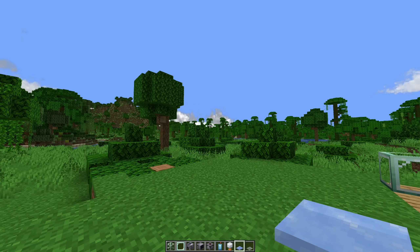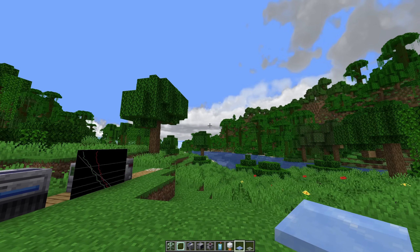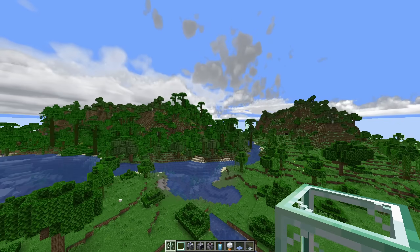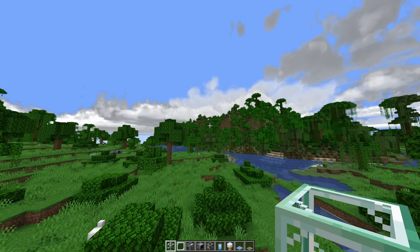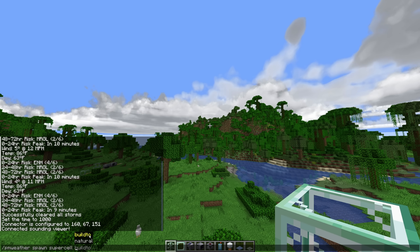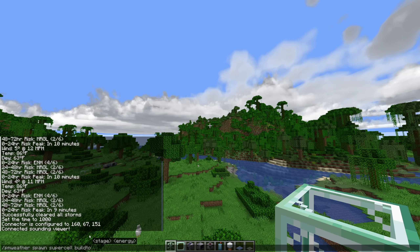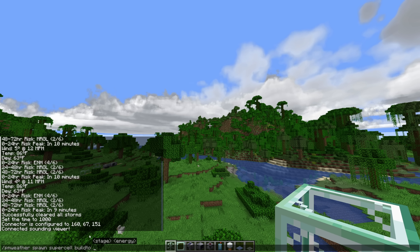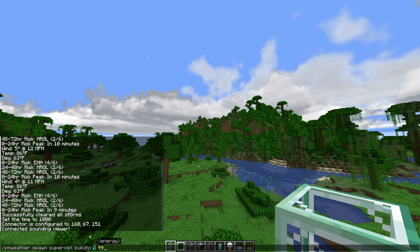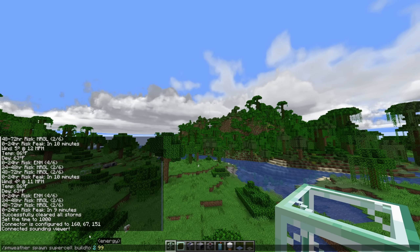I think it's time to jump into some storms. I'm pretty excited — this brand new storm update is incredible. I'll also show the new lunar lighting on the clouds and the brand new graphics when we spawn in a natural storm. I'm going to show the new build-to feature now — you can use it while typing in the command. It basically tells the storm the max stage it can grow to or the designated stage and energy you want. So with this storm I'm spawning in, I want it to be a stage two max with 99 energy.